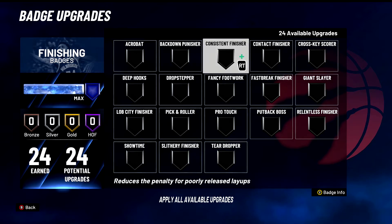Consistent Finisher — I'm going to say this is an A tier badge, very good. You need this badge to be honest this year because it reduces the penalty for poorly released layups. If you're using the shot stick, which is very hard while trying to do a layup, when you're wanting a dunk you're going to try to hold your right stick up and slam, then your meter pops up and you shoot it early or late. This badge will help layups go in — maybe you wanted a dunk but it becomes a low contested layup and it just goes in. Still a very viable, very good badge for finishing.